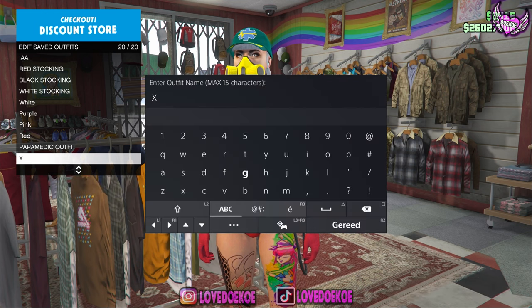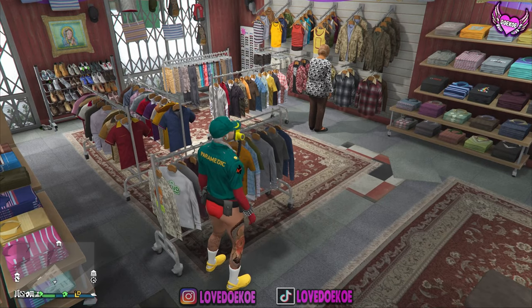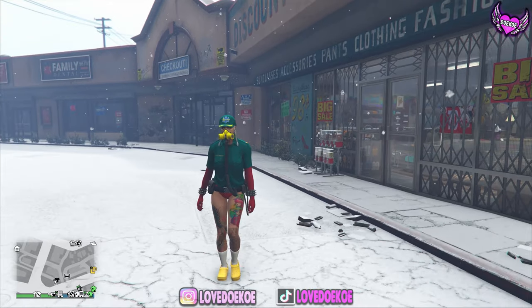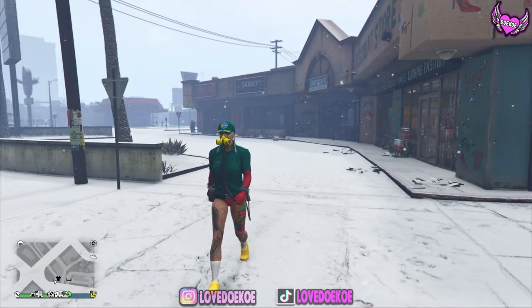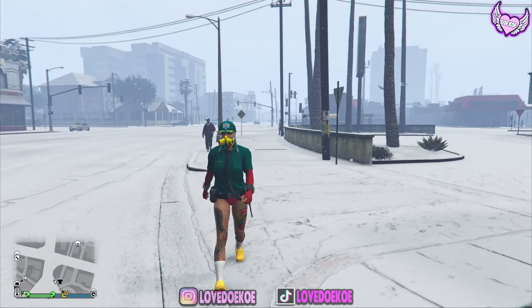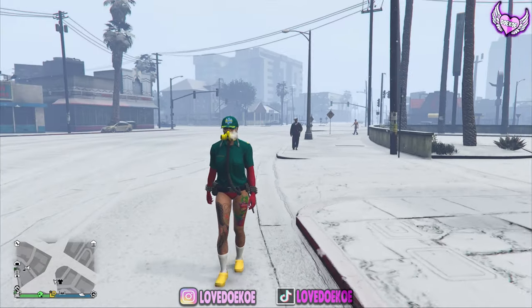So now you got the tube on the outfit, and now we're gonna save the outfit again. Be aware that you cannot get it on any vehicle, so you gotta run to the clothing store right in front of you. Now you can save the outfit in any slot of your choice, and now the outfit is done. This was the outfit tutorial — did you like it? Then drop a like and subscribe to the channel for more content like this. See you all later, bye bye!